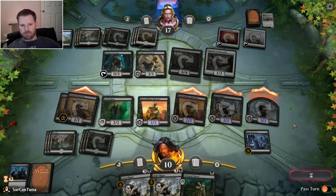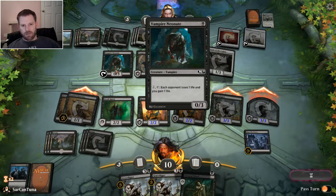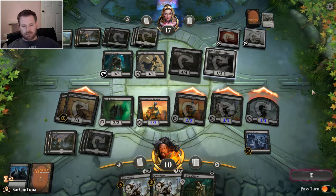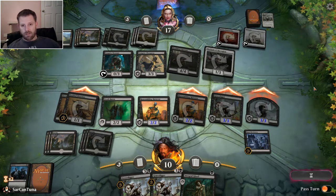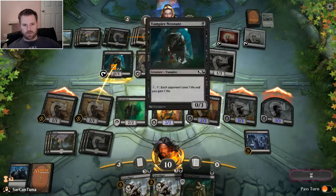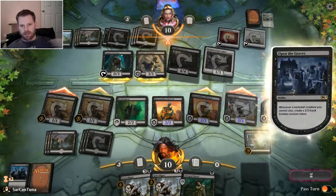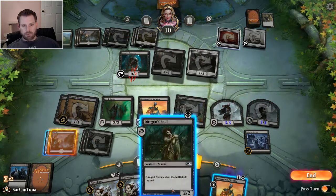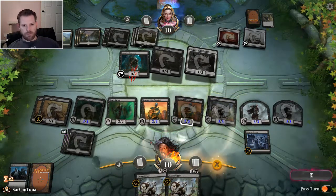My skeleton has death touch but my Doomed Dissenters do not. So if he blocks a dissenter with his creature it would work and my dissenter wouldn't die, and then he could take the nine damage. I'm looking at taking five flying anyway. He may be able to buff them enough to cause some damage but I don't think he can kill me next turn. There's the one blocker I expected. They always forget about death touch — my guy had death touch too. And I get a token and I get my Reassembling Skeleton back. Absolutely terrific.